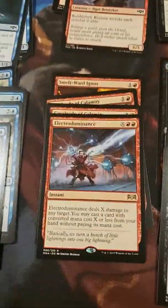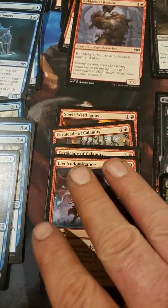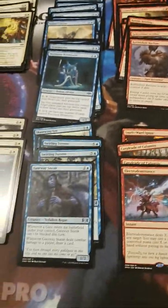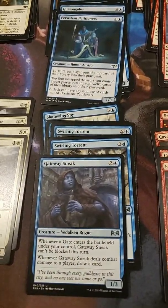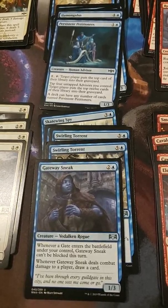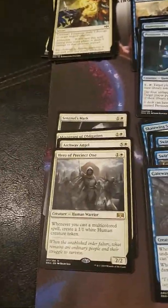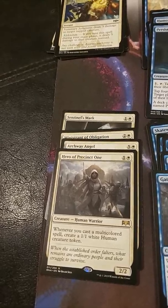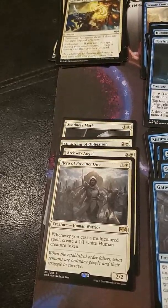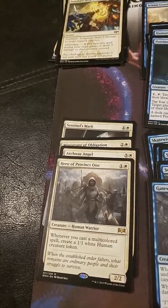Then I've got the Electro Dominance. Not a big fan of Red, but I still play it. Then we go over to the Blue, which is the Gate Sneak, a couple Swirling Torrents, and Gate Wing Spy. And then we've got Hero of Precinct One, Archway Angel, Administrant of Obligation, and a Sentinel's Mark.